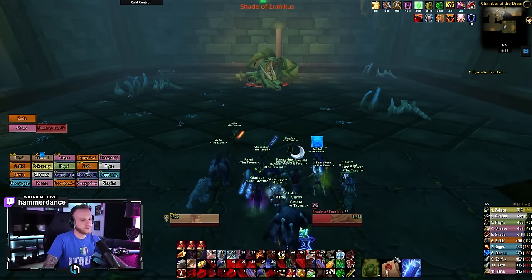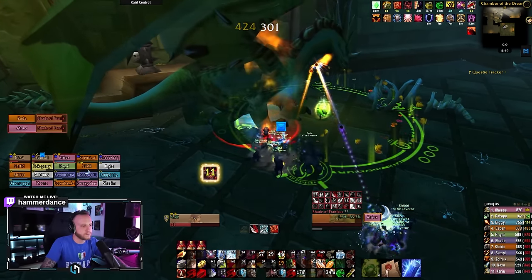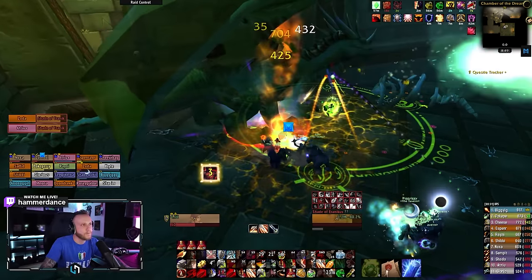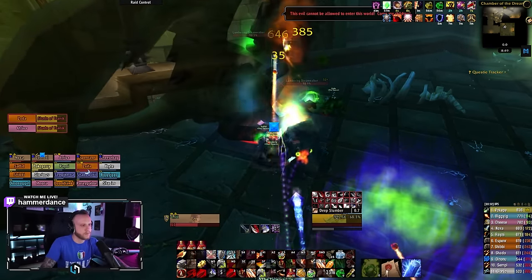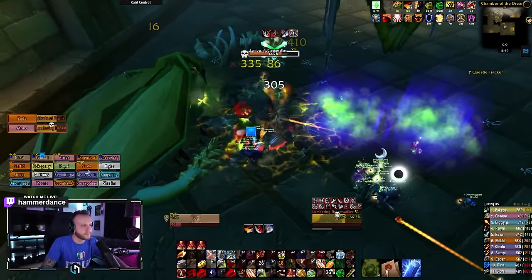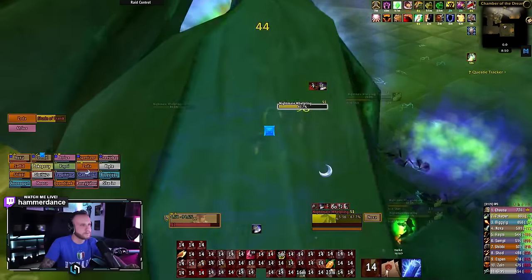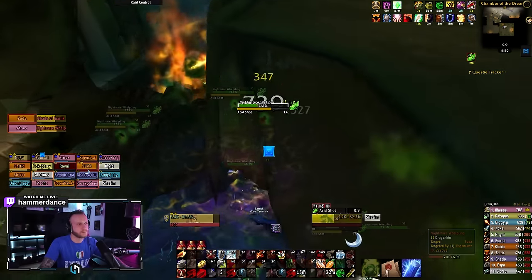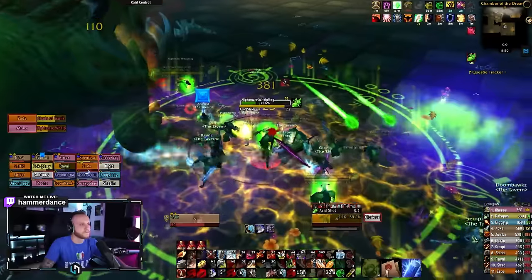Up next we have the Shade of Eranicus. For this fight, your ranged DPS should all stack on one player. We're going to be interrupting Bellowing Roar every single time it's cast, and we're going to be cleansing Lethargic Poison immediately. Corrosive Breath will reduce tank armor, so you need to do a tank swap. He will cast Deep Slumber, which puts clouds on the ground — if you touch one of these clouds, you will be stunned for 15 seconds and reduce all incoming damage by 99%. This is extremely important to remember, because when he begins to cast Waking Nightmare, everyone must run into a cloud to get stunned and avoid dying. Once Waking Nightmare is cast, it will remove the stun from everyone and you can go back to DPSing. Make sure throughout all of this, you're cleaving and AoEing all adds down as fast as possible — getting adds down on this fight is more important than boss damage.